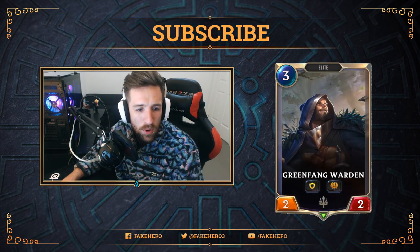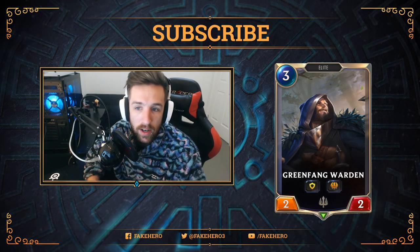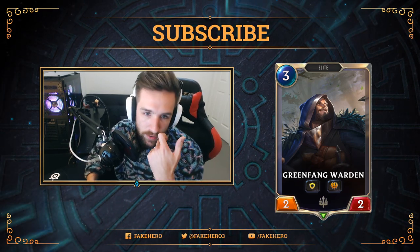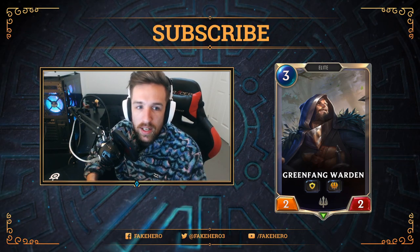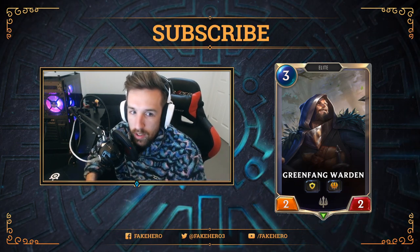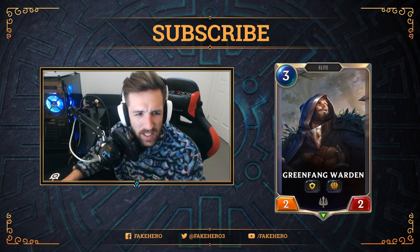I think we have one more card to show you guys. Green Fen Warden brings a Scout tag — it's a 3-mana 2/2 with Barrier. Very vanilla. I think for this introduction, most of these current cards are pretty average. Obviously Quinn is Quinn — she's the champion card. If you're trying to do a Scout deck you'll probably be using Quinn. There are a lot of vanilla cards here, except for that Grizzled Ranger — that seems ridiculous.